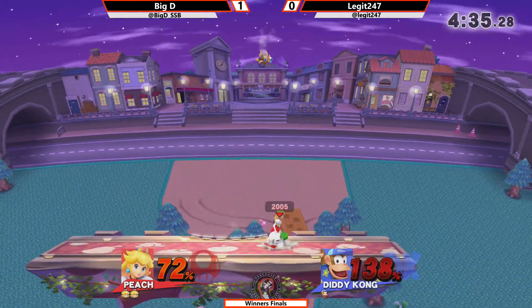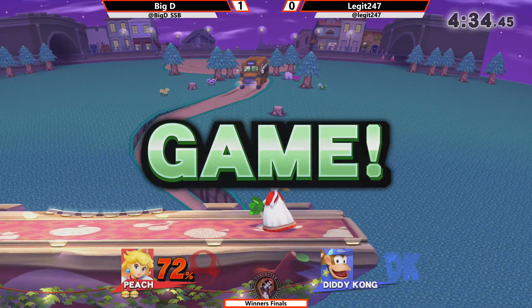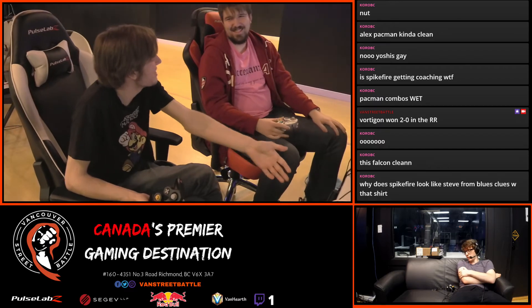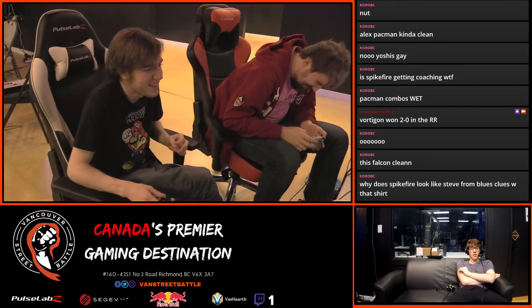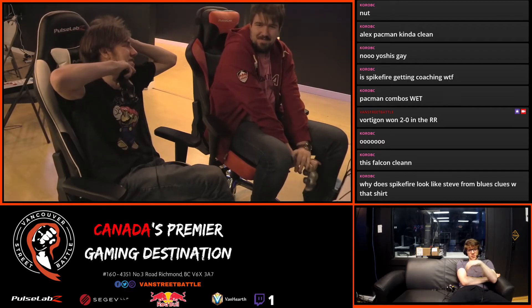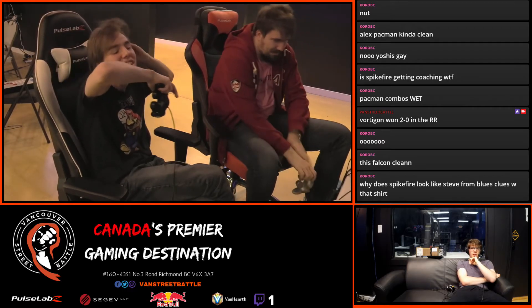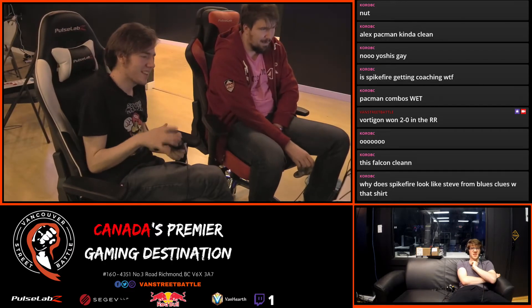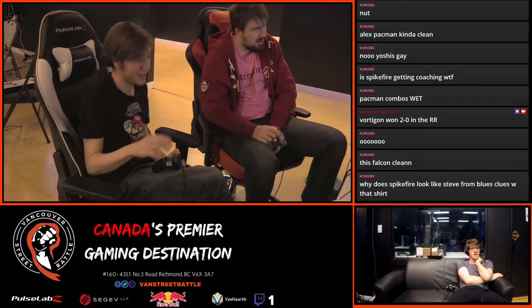Oh my god, he scouted out that roll so hard. Legit did do some kind of cool tech — after a side B, if you time it perfectly, you'll land without any side B lag but with all the momentum. So he was able to carry that momentum with that down smash, but it didn't stop him from getting his roll hard read drop smash.